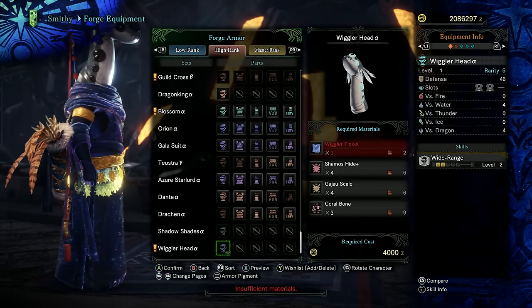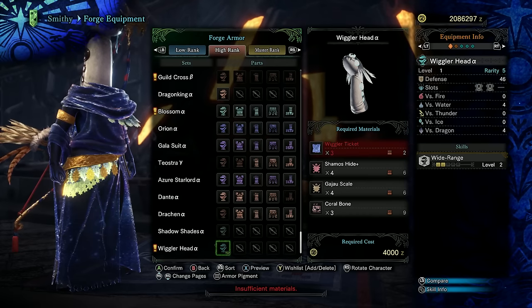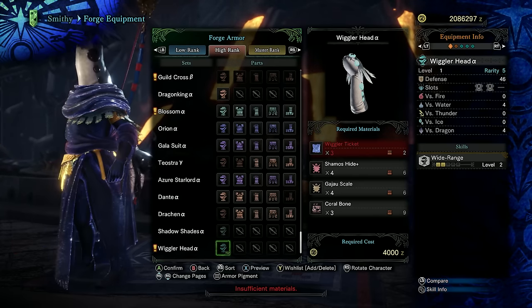Take the Wiggler tickets over to the smithy to craft yourself a Wiggler Head Alpha Armor — a high rank rarity 5 armor with two level 1 gem slots and two levels of wide range. A fun, silly, wiggly head armor with two levels of a fantastic multiplayer ability.